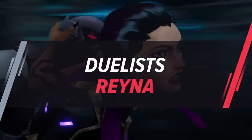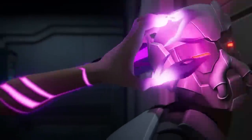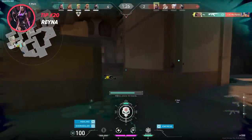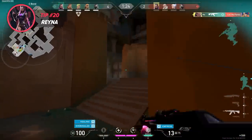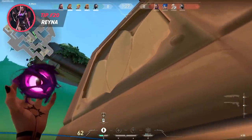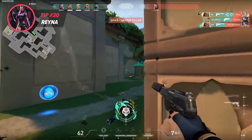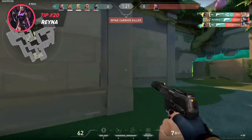Since Reyna has recently had her Flash buffed, it has made her Leer immediately blind anyone that has vision of it regardless of distance. This makes throwing it all the more important, as it's harder to counter. So as a general tip, throw your Flash as high as where you expect to path towards. This way it'll blind more angles, and if your enemies try to shoot it, you'll know where they are and they'll have to hit a nice flick.